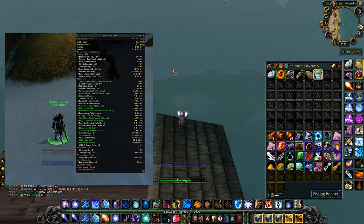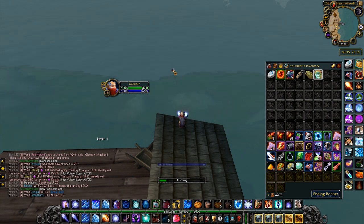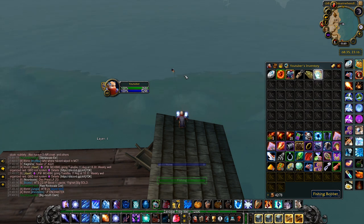133 gold per hour, and you can actually do this without even being level 60 — you just want to have 300 skill in fishing, which you can obtain already at level 35. However, to complete the quest for Artisan Fishing and go all the way to max skill, you either want to be level 45 or get help from a friend, as you need to visit some higher level zones. Either way, fishing can easily net you anywhere from 75 to 140 gold per hour.